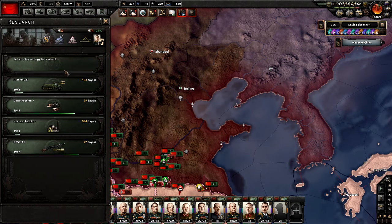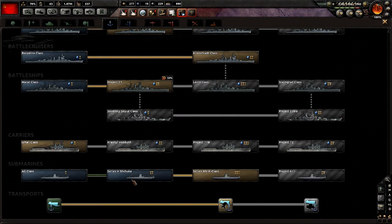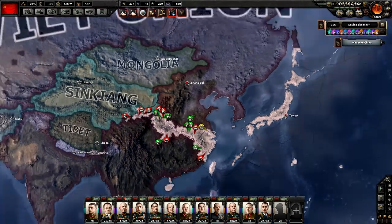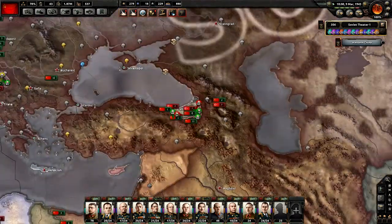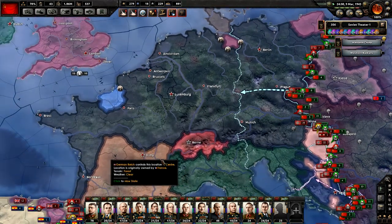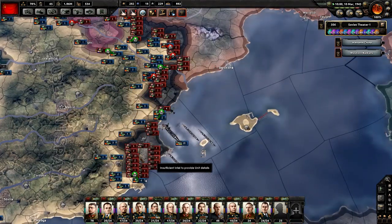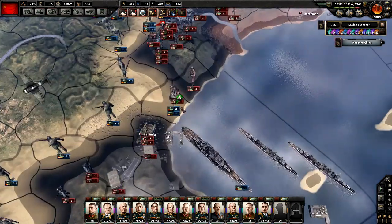We can just delete that and make a push — let's make one line push. It'll be rough but I think they can do it. How's Japan doing? Japan's doing well.